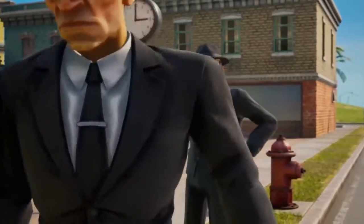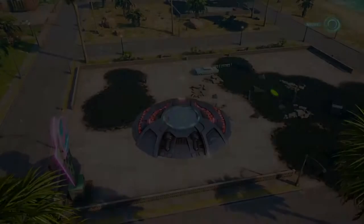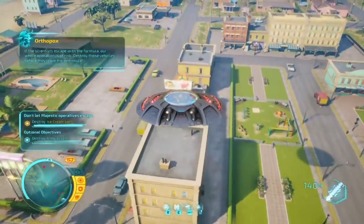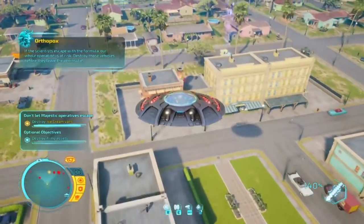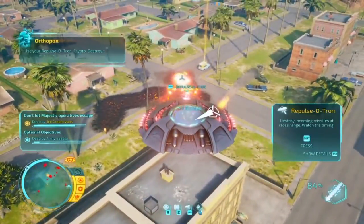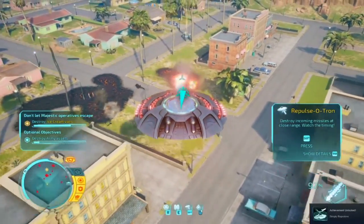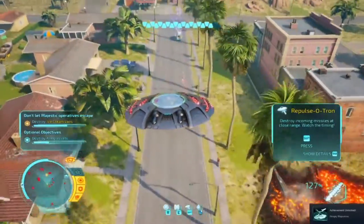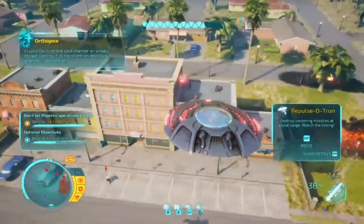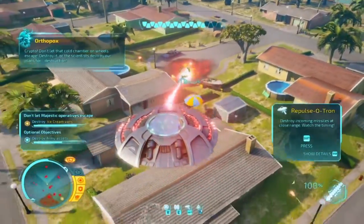He said try and stop me - I'm gonna do it, sir. Easy, easy. If the scientists escape with the formula, our whole operation is at risk. Destroy those vehicles before they leave the peninsula. Space invading! Use your repulsatron, Krypto! Destroy those incoming missiles! Krypto, don't let that cold chamber on wheels escape! Destroy it, or the scientists destroy our plans!